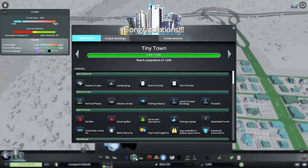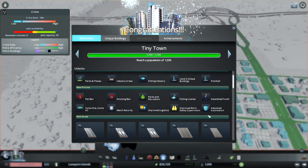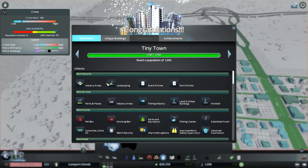We got water needs — Tiny Town! Parks and plazas, industry areas, fishing, level 2, football — yes, I love football — and a bunch of other policies and landscaping is available now. Awesome.